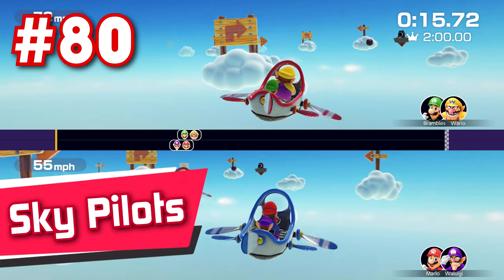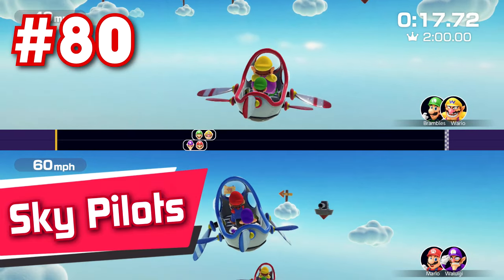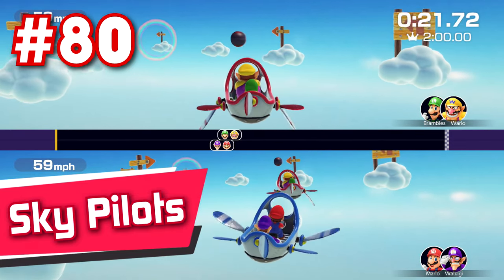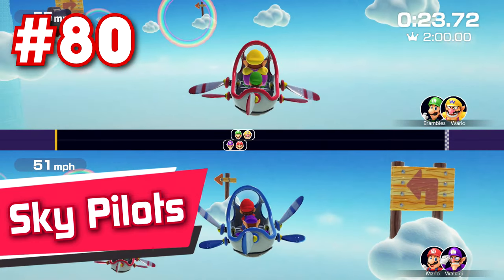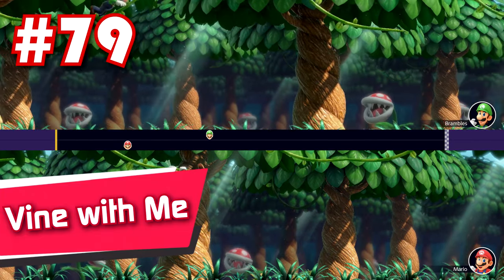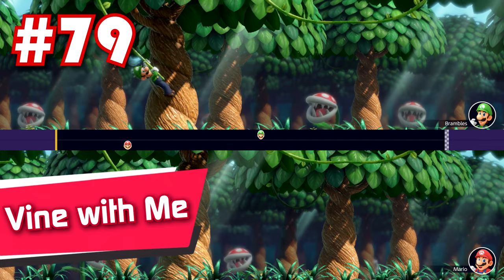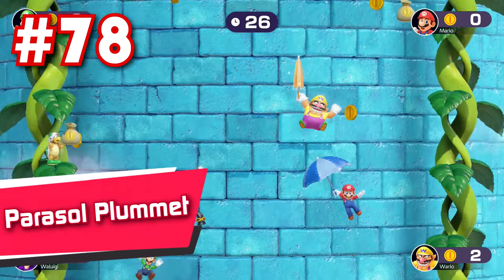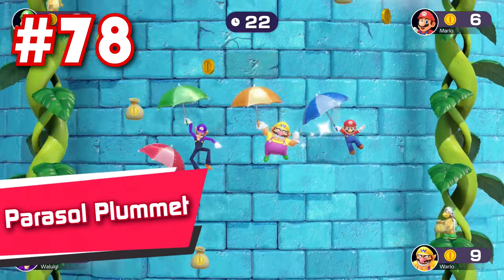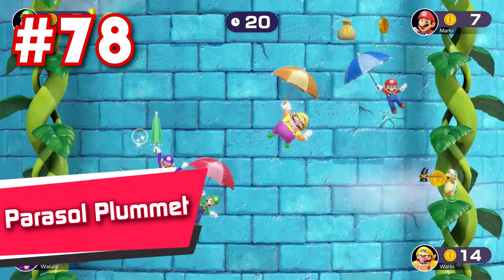81: Bounce and Trounce — similar to Bumper Balls, except now you're bouncing instead of rolling around, and the floor tiles slowly fall during the match, making the game a whole lot less likely to end in a tie. The controls here are really not that impressive though — they feel more laggy and stiff than smooth. 80: Sky Pilots — one of those 2v2 minigames that's fun if you're the person steering the plane, but really monotonous if you're the one in the back simply flapping the wings over and over again.